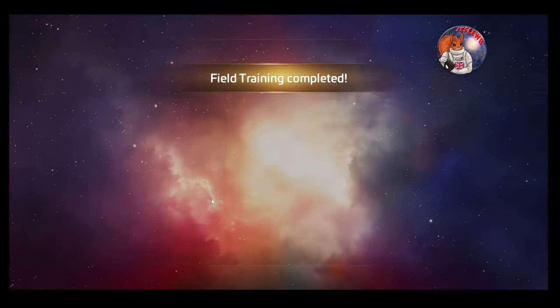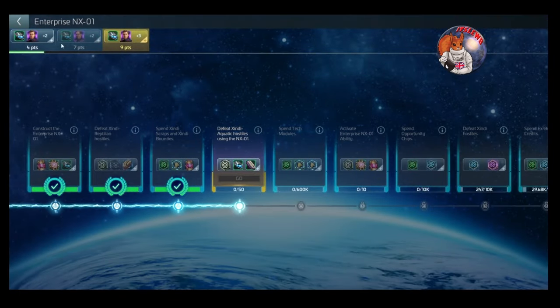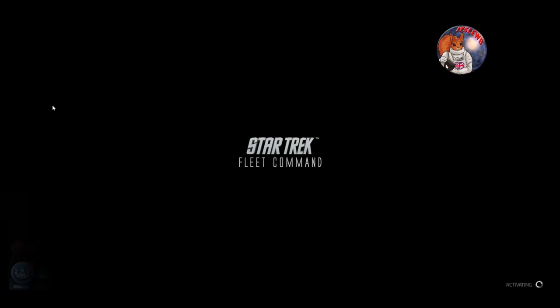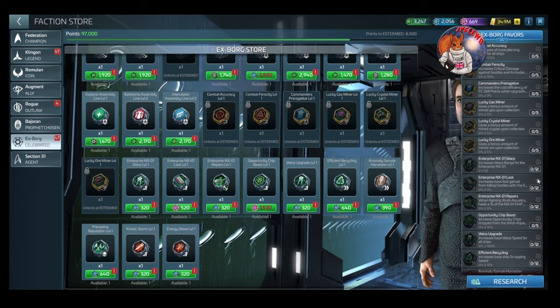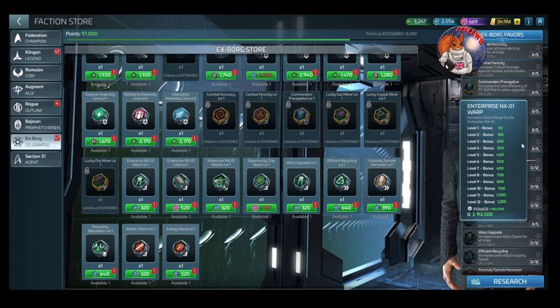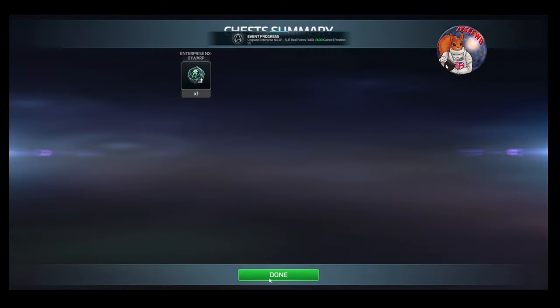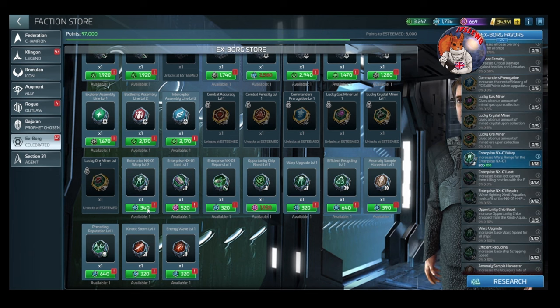We've got some choice opportunity chips, which is nice — 100 warp range per tier of the favor. So we need to have a look at the favor. It's 320 rares. Let's see what the NX01 warp does — it's only 50 at level one. So let's throw that on there and see what level two is going to cost us.